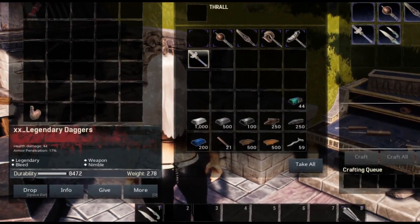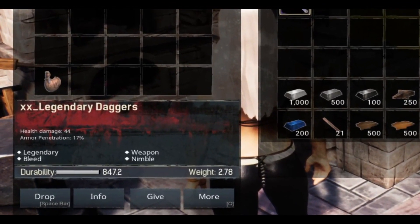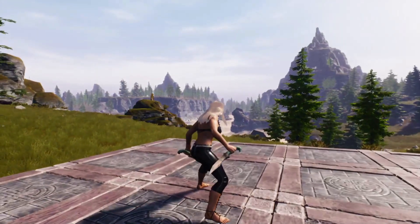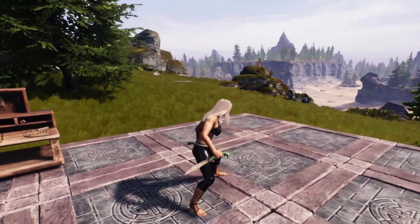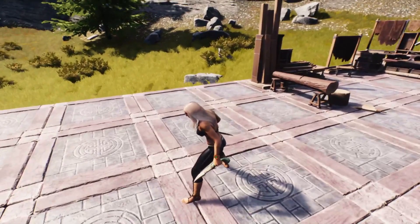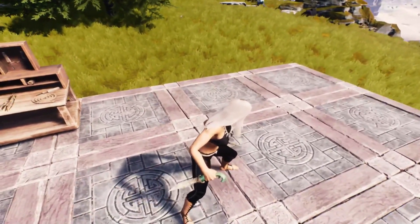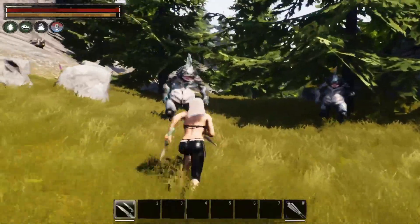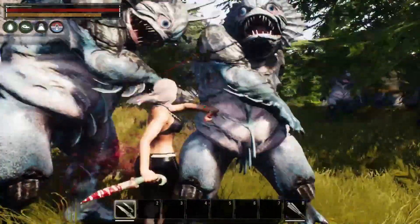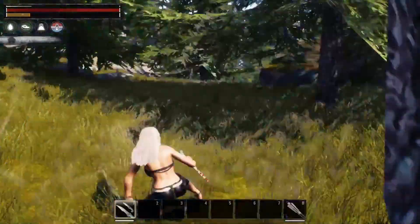The next scroll taught us legendary daggers — a legendary weapon that stacks bleed and gives you the nimble effect, with a damage of 44 and armor penetration of 17%. These daggers look like they have a jade green handle to them. It seems the nimble effect lets you dodge and roll even after you've initiated an attack with them.